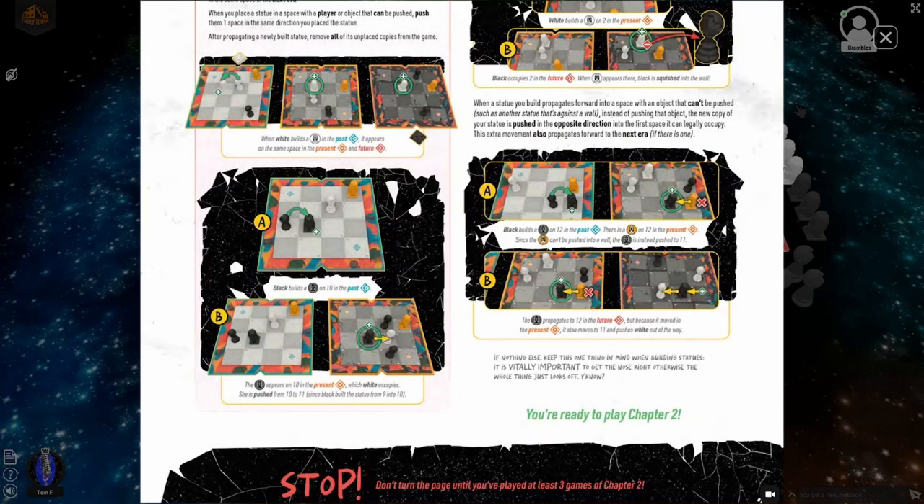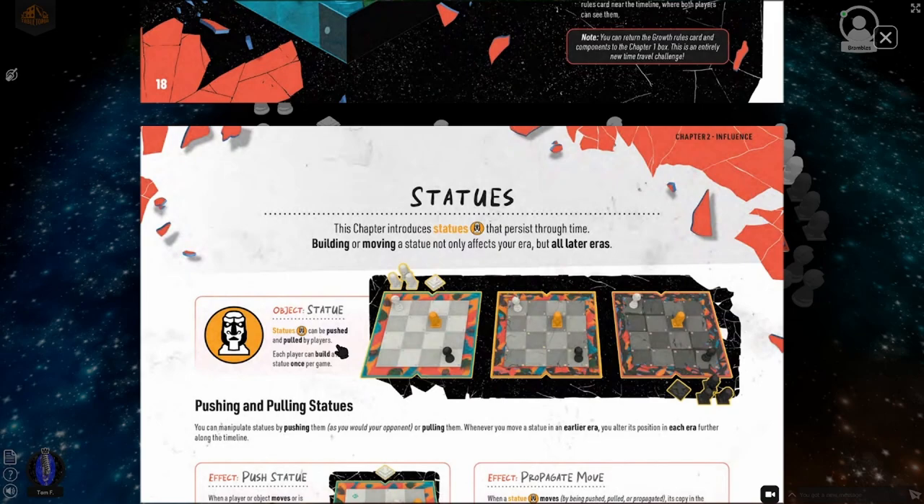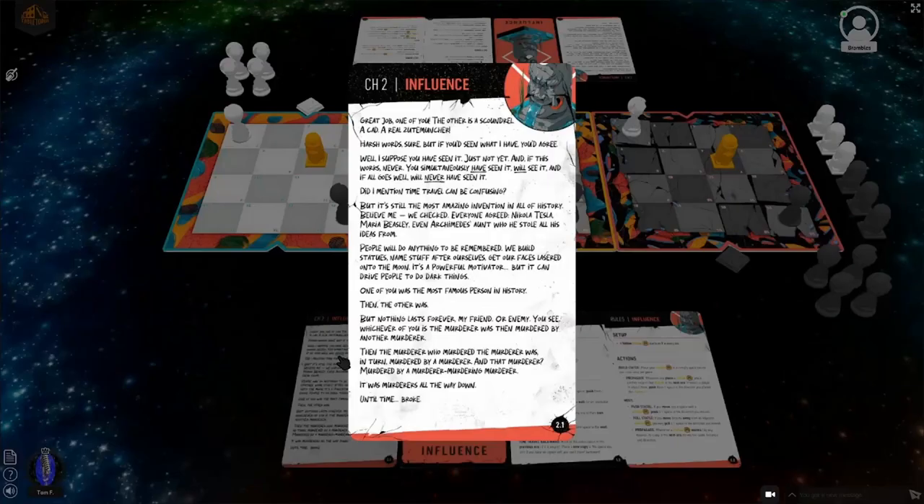If nothing else, keep this one thing in mind when building statues: it is vitally important to get the nose right, otherwise the whole thing just looks off. I love the flavor in the rulebook. They kind of look like Easter Island heads.